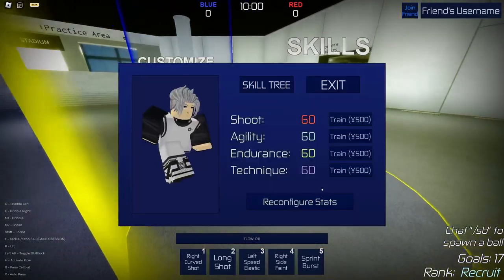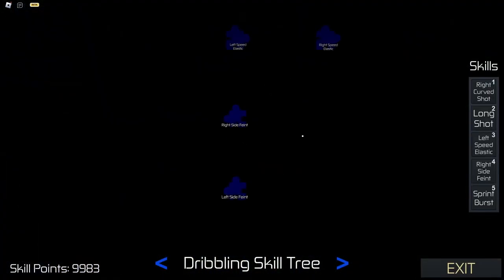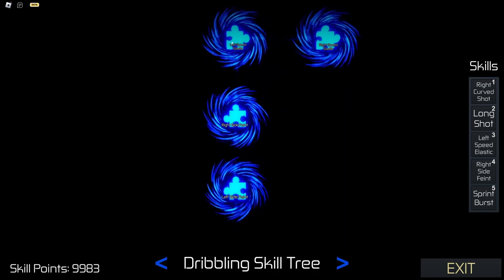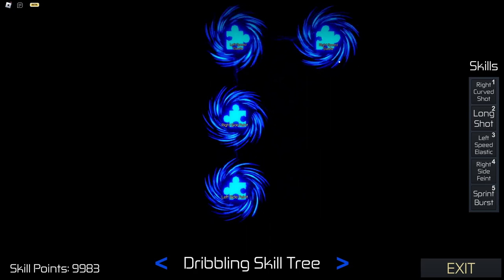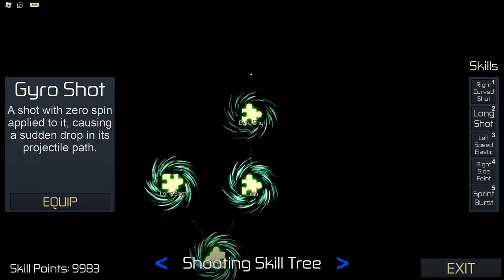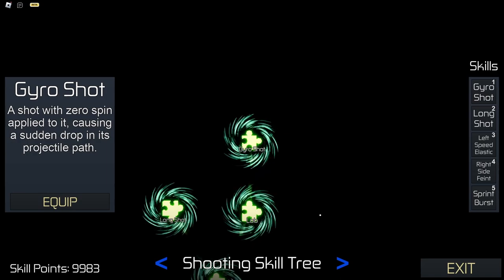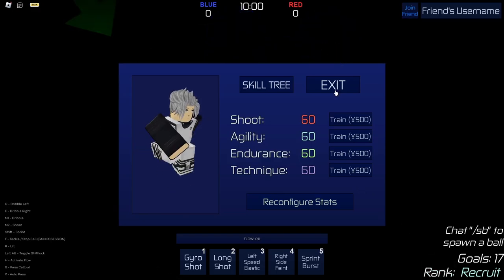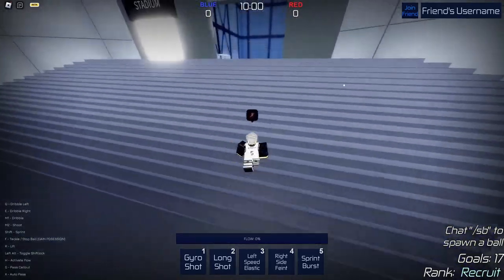The first thing that you want to do is run over here to the skills. You can see that your skill stats are already maxed out, but right here is the skill tree. There are 4 dribbling ones — the ones that I recommend is just 1 of each side. Elastic is probably better, so you could just run both sides elastic; I just personally like to use 1 of each. For shooting, I would say for sure use long shot, and then probably gyro shot instead of right curved. I'll have an in-depth guide either tomorrow or the next day for the skill tree, and 100% use sprint burst. I'll have a guide for everything in the skill tree tomorrow.